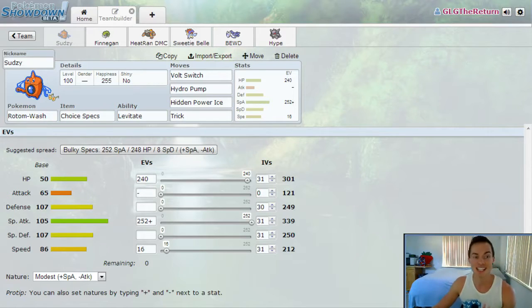We've got Sudsy the Rotom Wash. He's running Volt Switch, Hydro Pump, Hidden Power Ice, and Trick. He's a bulky variant so we can get a slow Volt Switch off. Hidden Power Ice is going to help with those ground types that come in and resist the Volt Switch. I need to be really predictive here because there's a lot of risk of getting walled. He's packing 16 EVs in speed because the common speed tier for fellow Rotom Washes is 12, and 16 also allows me to outspeed non-invested or slightly invested base 85s.